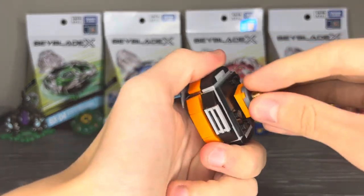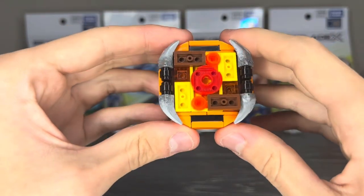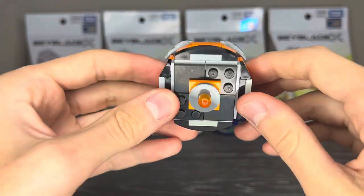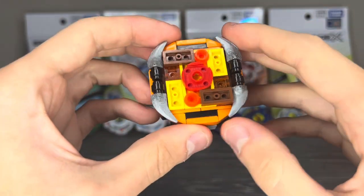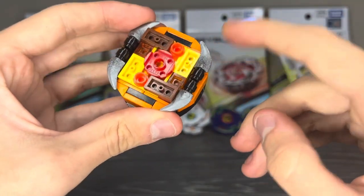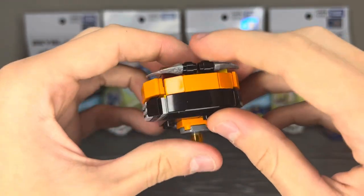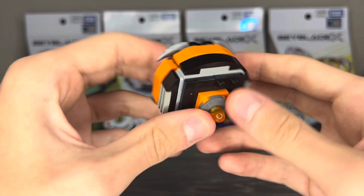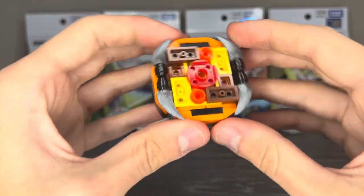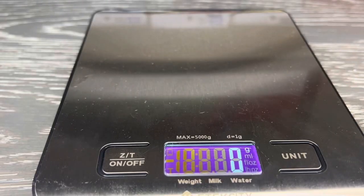Putting this thing together is very basic, and once it's all together, we have Blaze Taurus 1D Ball. I love this thing's design — it's not too crazy, but these horns are somewhat unique; I don't really see these pieces used that often. It's just so thick and very tanky. I'm excited to see how much this thing weighs and how it performs.